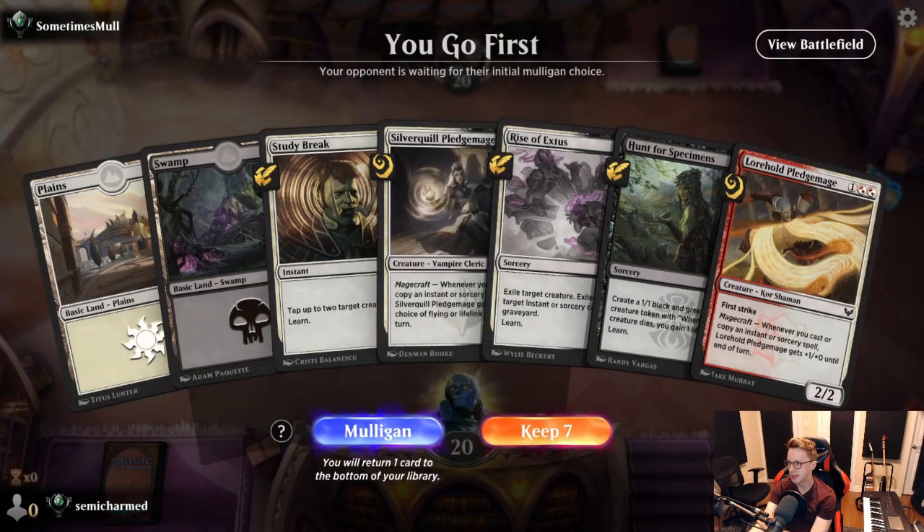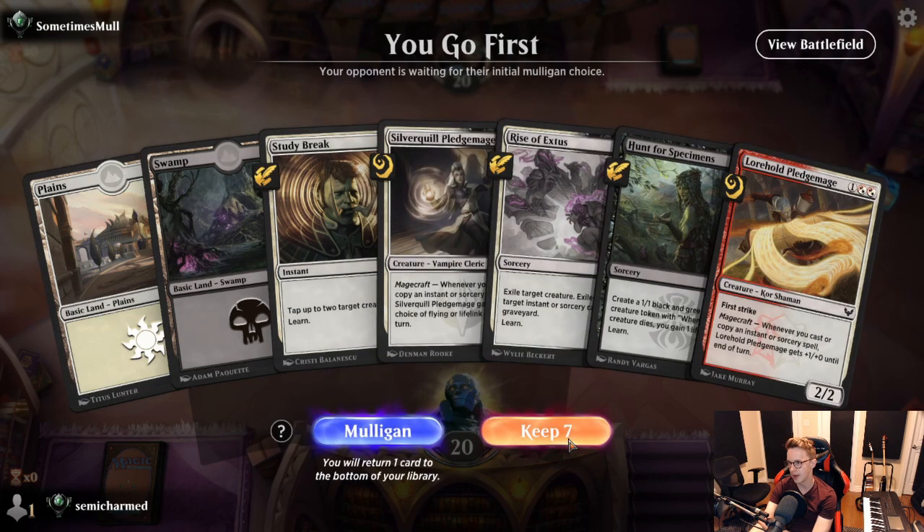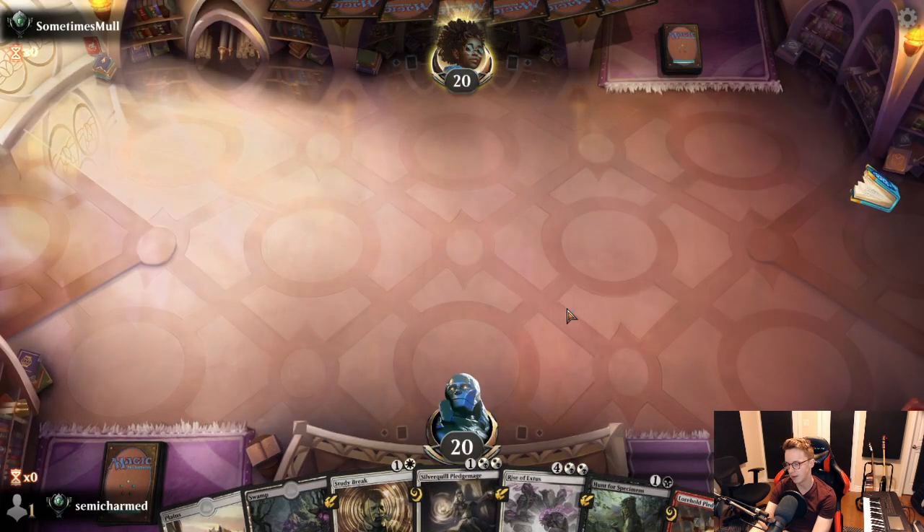Back for game three. We've got a 2-drop, a couple good 3-drops, and we can learn to grab Sciences to get our third land. Pretty happy with this — not a super aggressive hand, but I think it's got some punch to it.